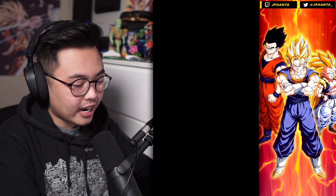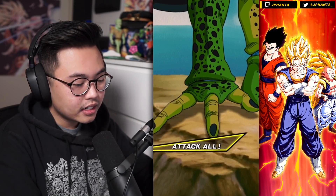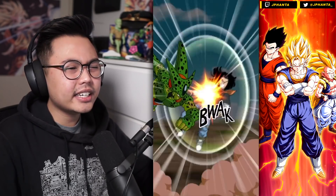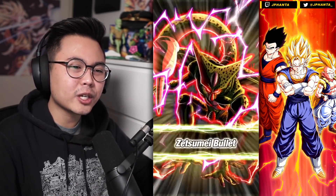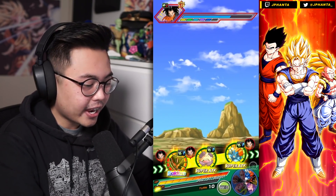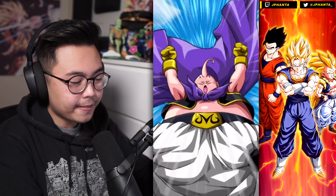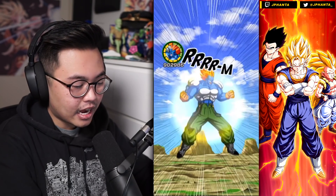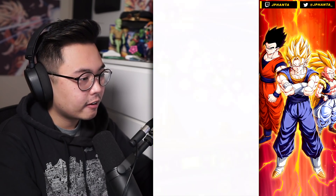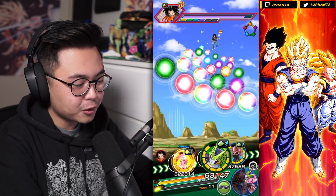I like half the team right here. I think the only units I would replace is maybe Android 13, because we don't have all the androids — wait, does it include himself? It might be 3 including himself, I have to double check. And Super Boo, the physical one, is not really that great. I would definitely replace Extreme Tech Cell support — hopefully he awakens to be even better, but right now he's just kind of lackluster.